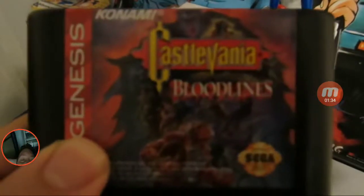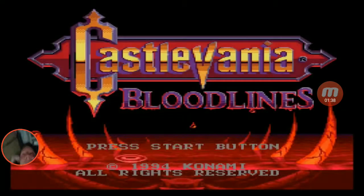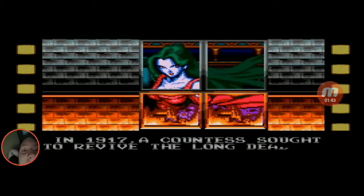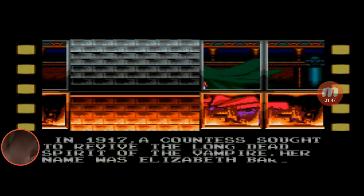Three years after the release of Super Castlevania 4, gamers were introduced to Castlevania Bloodlines — and I can definitely see blood, so the title makes sense. In terms of the story, this chick named Elizabeth Bartley wishes to resurrect her uncle, Count Dracula, where she could bring terror all across Europe.